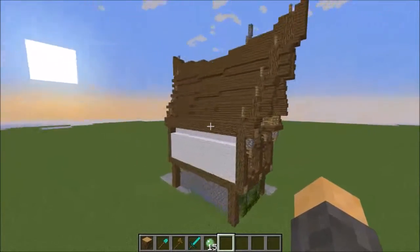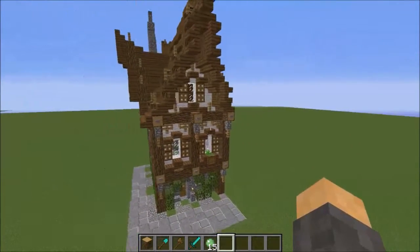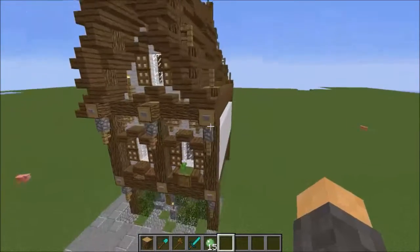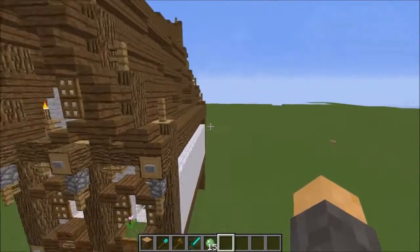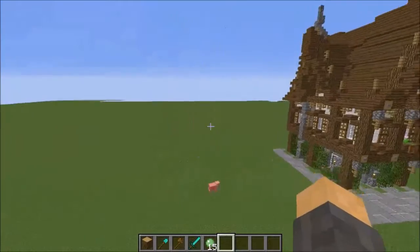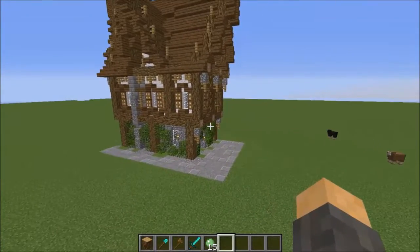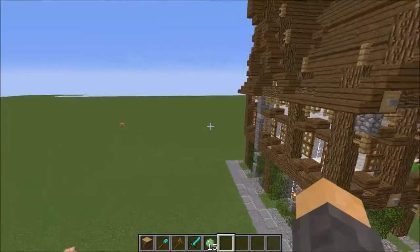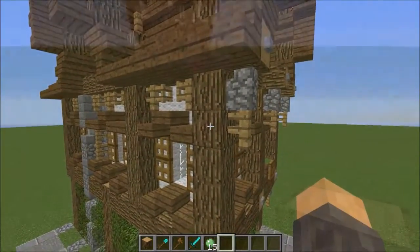Don't mind this side — it's not done because it was a row of houses, and this was the place where it connected to the other house, so it doesn't have any details. That's the reason why. So yeah, let's get started. This is also the first tutorial video, let me know if you like it and I'll do more of that.